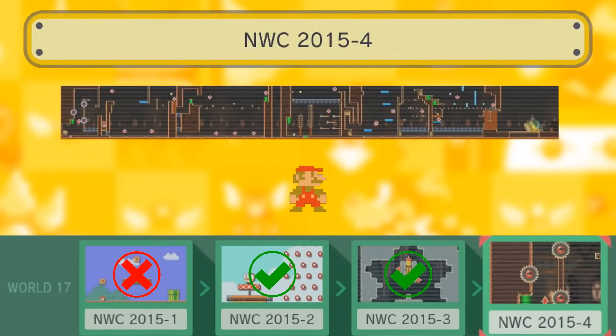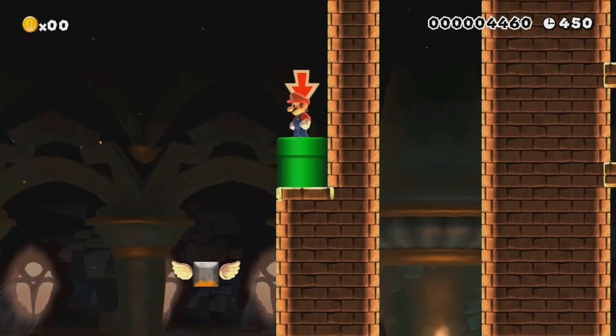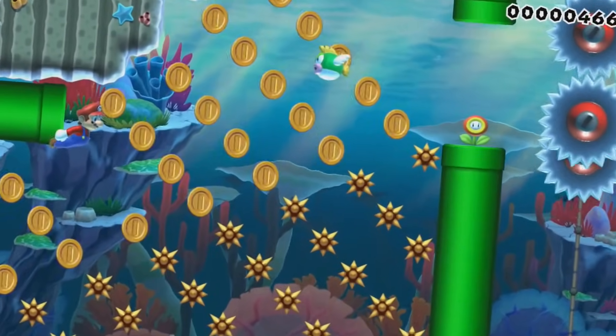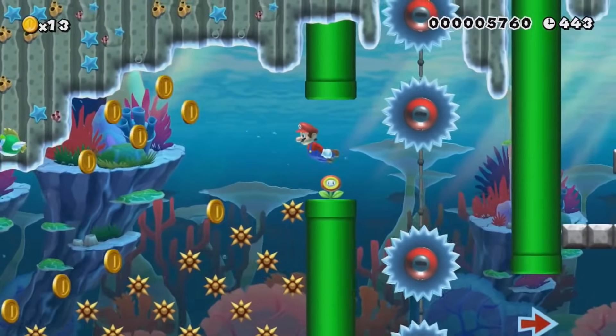NWC 2015-3 has a real problem — a shell hits a P-switch, turning every block into a coin. But thankfully, if you let the Koopa shell outrun the screen, the P-switch won't appear, leaving all the blocks in their current state. The rest of the level is quite easy, so you'll beat it in no time. Hooray for glitches! Here comes the final stage, NWC 2015-4, which is fun until you enter a pipe and reach the second section — coins all over the place with no space to dodge them. This one's not possible.